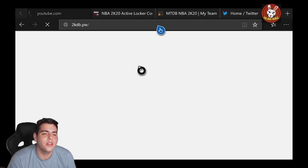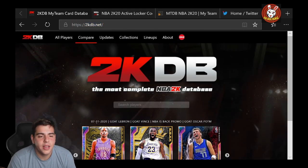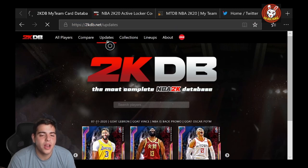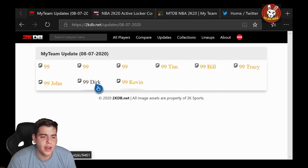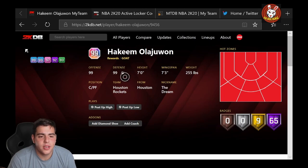Here is the website — 2KDB. Nine locker codes and we're gonna go over them quick. I see a 'Mr. Point Guardianus,' so yeah, Point Guardianus guys — it's so hyped. I think it's the 99 overalls guys: Tim Duncan, Bill Russell, Tracy McGrady, Kevin Durant, Dirk Nowitzki, John Stockton, Giannis point guard, LeBron somewhere in here.